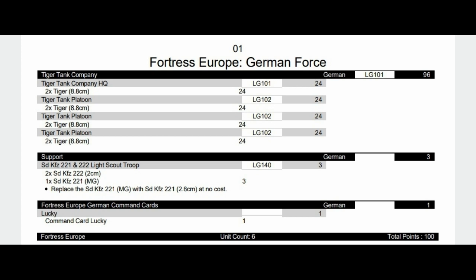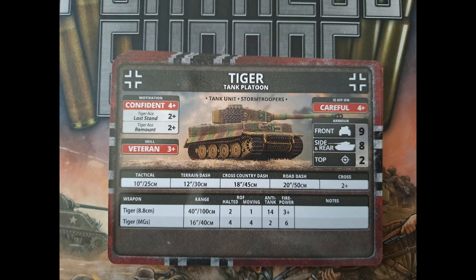The Tiger Tank stats for late war are the same as mid-war: careful, confident, veteran with a two-plus remount and two-plus last stand — pretty good. Although they're quite small, brittle platoons, as long as you don't roll ones you should be okay. Front armor nine is decent when playing Fortress Europe games, but in late late war you'll find a lot more AT14 and 15 lurking around, making your AT9 seem less impressive. That said, your AT14 gun is still very good.